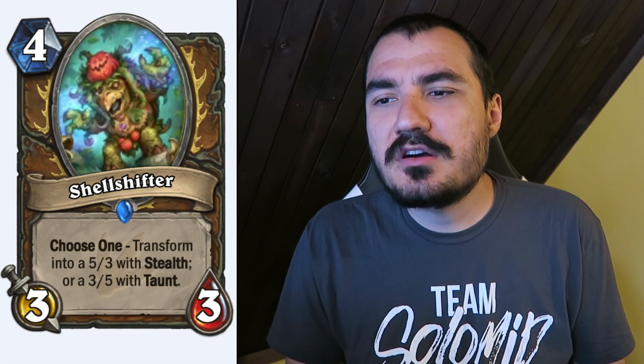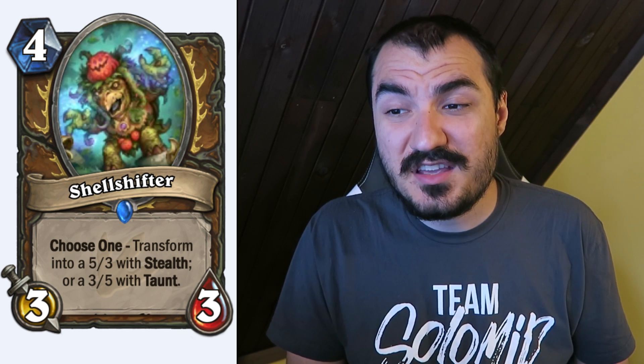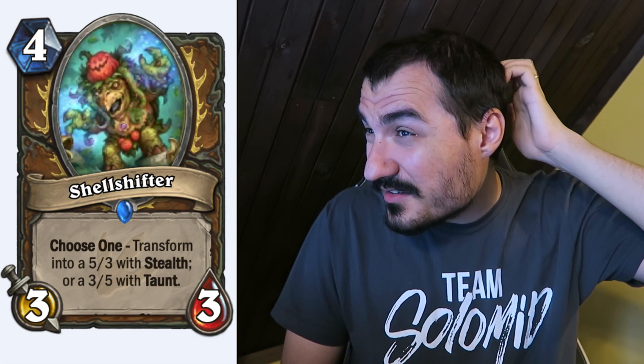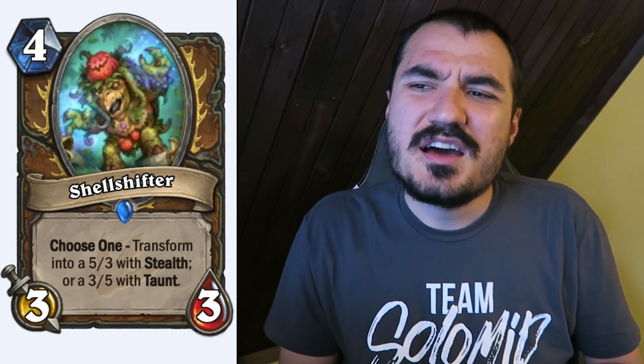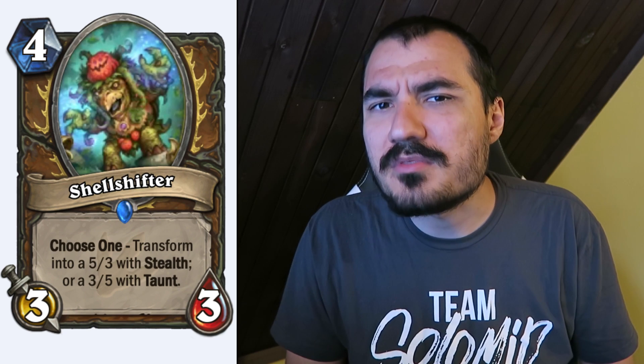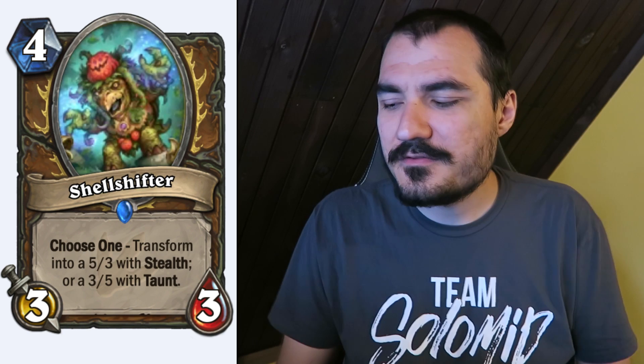Shell Shifter: Druid card, 4 cost. Either a 5/3 with Stealth or a 3/5 with Taunt. That's extremely powerful. Is it Druid of the Claw powerful? Kind of. Stealth is obviously worse than Charge, but it has higher potential and works with the Druid quest. I think it's going to see play in Quest Druid. Other than that, if you're playing Jades or combos you can't really afford to play cards like these. We'll have to see.